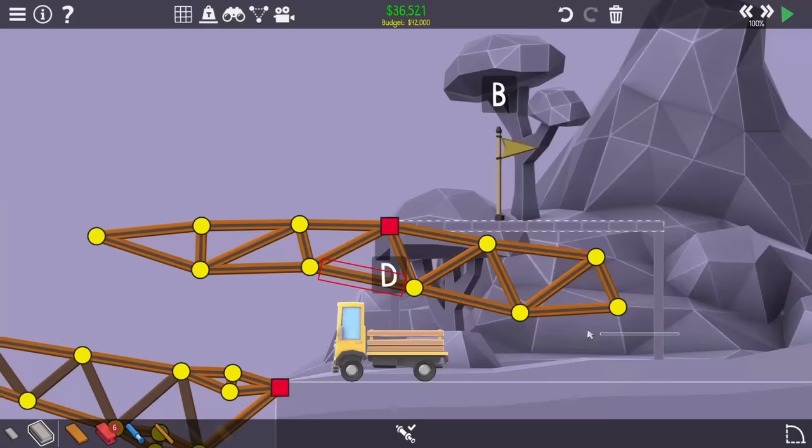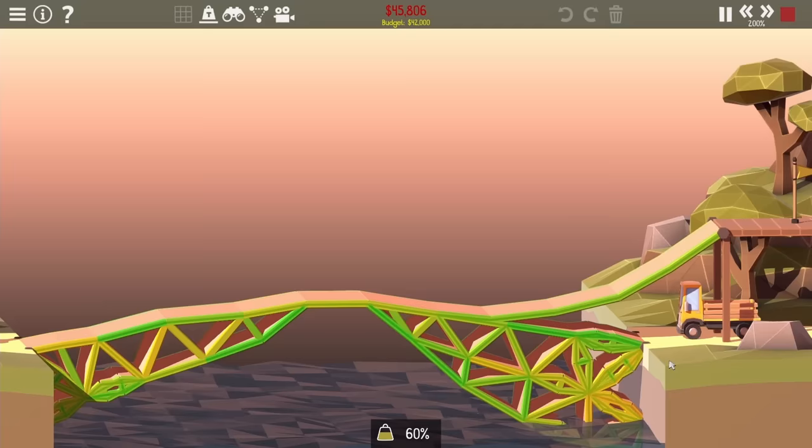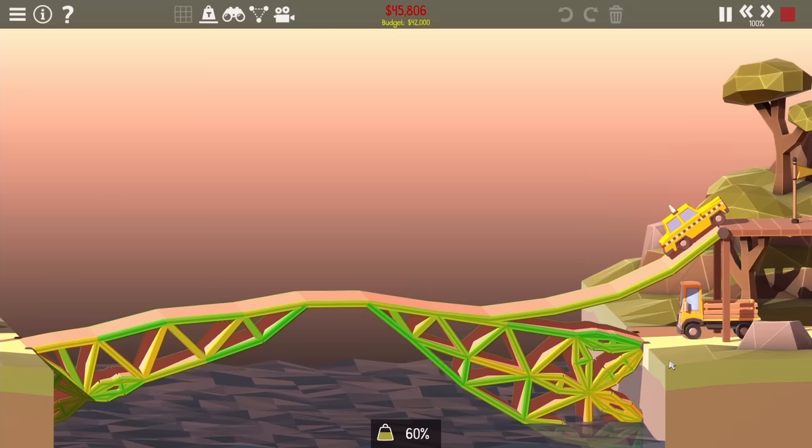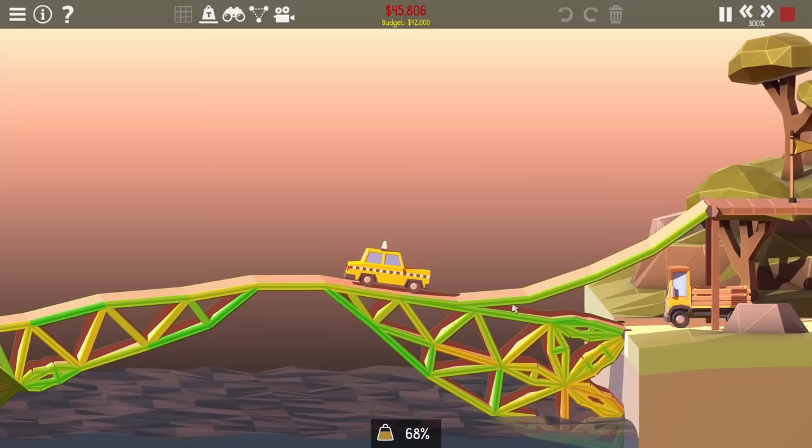The problem is it still ended up instantly shattering once it hit the truck. I had a better idea that was a lot simpler - I realized I could just use a dangling road. The taxi gets on it, stresses it out quite a bit, but ends up getting all the way up and over. I remembered this level actually has a hydraulic controller, so I could set some split joints so that once the taxi gets to the flag it just drops the dangling road and the truck should be able to get across just fine.